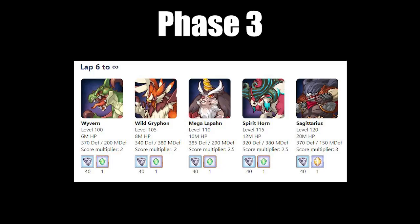For phase 3, you should use magical teams against Wyvern, physical teams against Griffin, magical teams against Lapon, physical teams against Spirit Horn, and magical teams against Sagittarius. Despite Wyvern having significantly more physical defense than magical defense in phase 3, you may have to just bite the bullet due to the scarcity of magical teams.